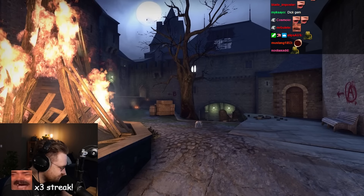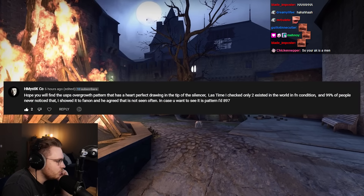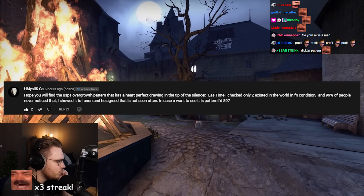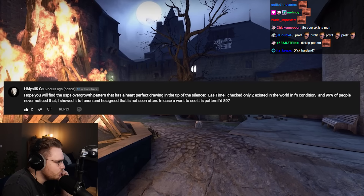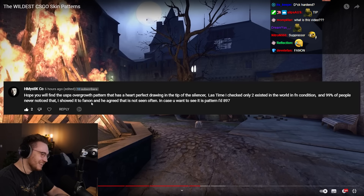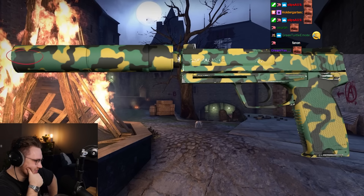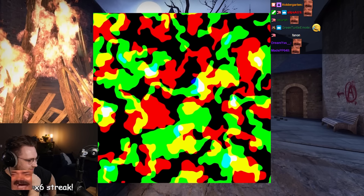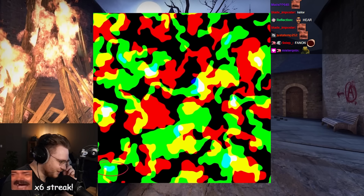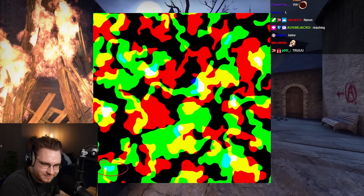Someone actually left a comment — Mystic said that for the Overgrowth, there's a certain pattern where you get a heart shape on the tip of the suppressor, which I thought was really cool. I was looking a lot into patterns for this video and had never heard about it. 99% of people never noticed that. I showed it to Fanon, and he gave me a pattern ID to look up. Sure enough, there's a little bitty heart on that suppressor. I pulled up the pattern in the files and it's right there. It reminds me of Micah Jordan's gut knife. I love finding out something like this about a skin that's been in the game so long.